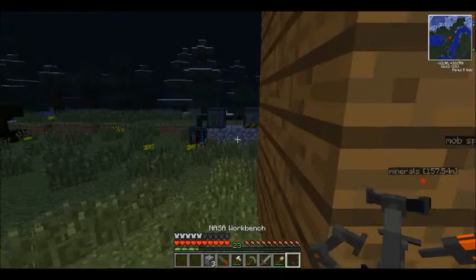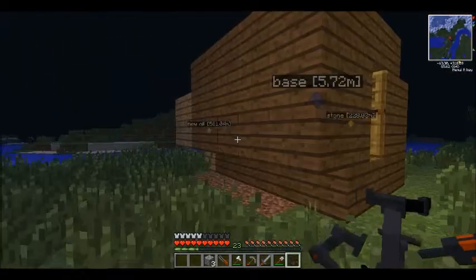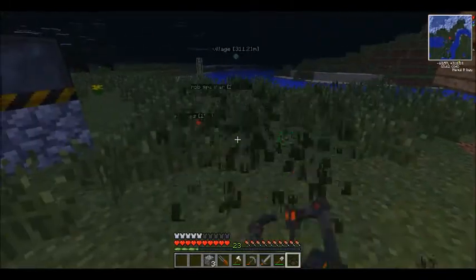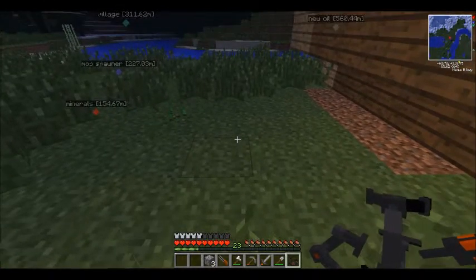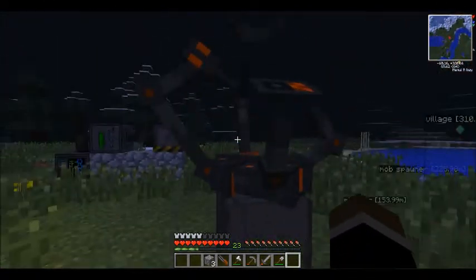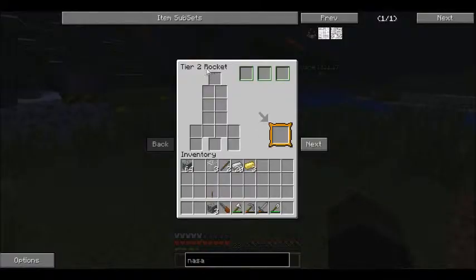The electrum goes like so, and then the lead — and we have our NASA workbench! I have no idea where to put this thing because I have a feeling it's big. Let's just put it outside here — oh my god, that is a big workbench! That's awesome looking.